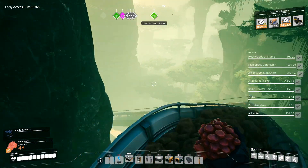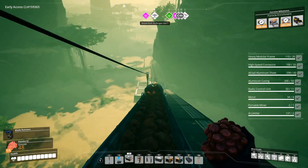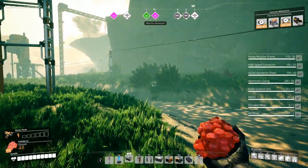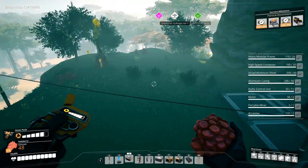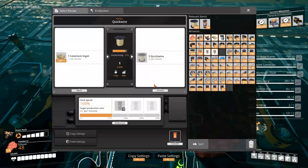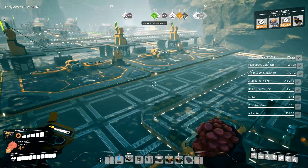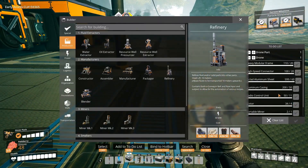And then we'll just ride this all the way down. Alright, let's fly back up here. Get closer to the power. Okay, how's this doing? Everything looks good so far. All we need to do now is build a drone port.